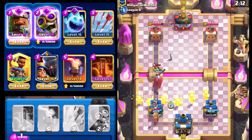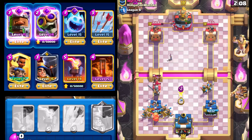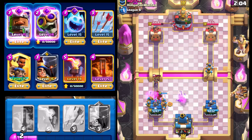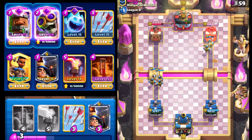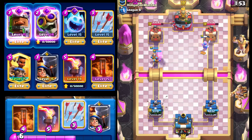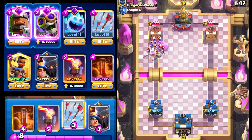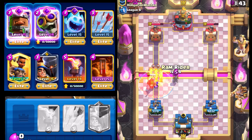Going with Royal Recruits to get that cycle going. Not too worried about the Little Prince locking on. Dropping a Bomber there to keep the cycle going and get the Evolution Bomber. We have two Royal Recruits on that right side — if he doesn't respond, that's going to be a lot of damage against the regular Princess Tower. He is choosing not to respond — that's going to be a ton of damage, probably 2,500 down. I'm really not too worried about that; going with Poison and Ram Rider.